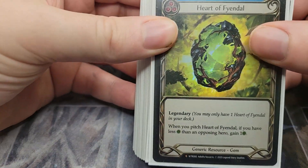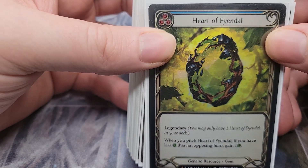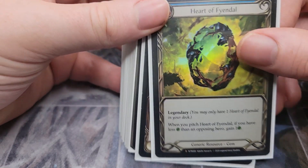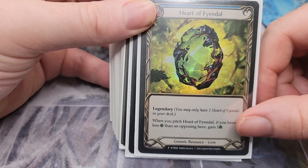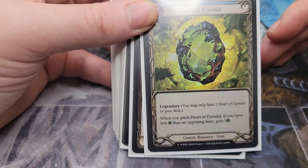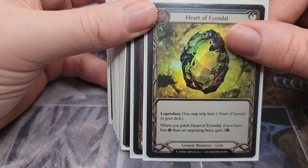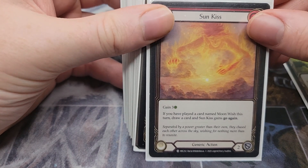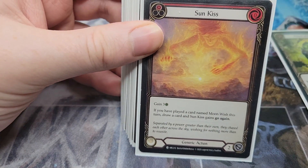Let's get into the meat and bones of this deck. We're going to start with my favorite card in Flesh and Blood — Heart of Fiendhall. It's a great card to have because we are going to have some life gain in this deck so that we can stay at a good life total and not be dying. Heart of Fiendhall is just a perfect card for that. Moving on to Sun Kiss — we've seen this card used before in a cleric-dash type build.